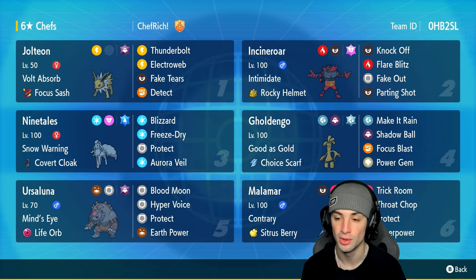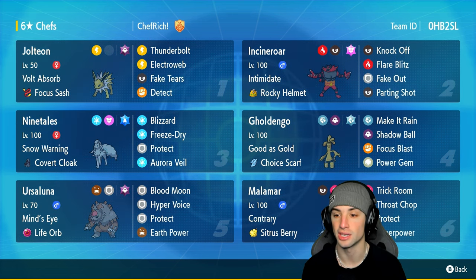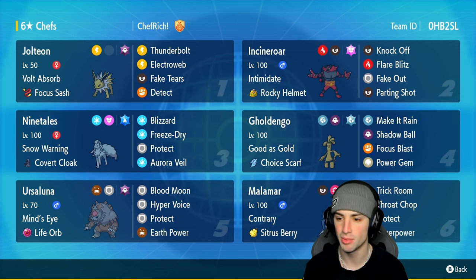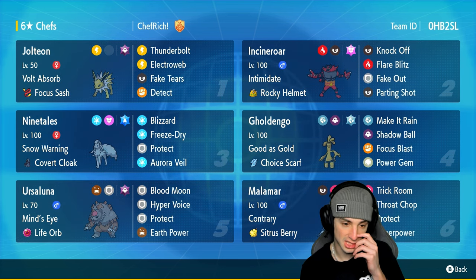A good Pokemon I like to pair up with this Jolteon is Choice Scarf Gouging Fire — super fast once you get those Special Defense drops with Jolteon, it's going to be taking out Pokemon left and right. Gouging Fire's got Good as Gold with Make It Rain, Shadow Ball, Focus Blast, and Power Gem — a great moveset for any Choice Scarf Gouging Fire.